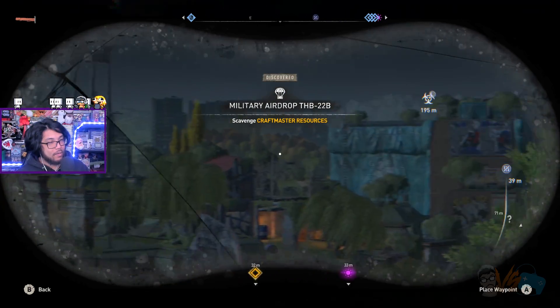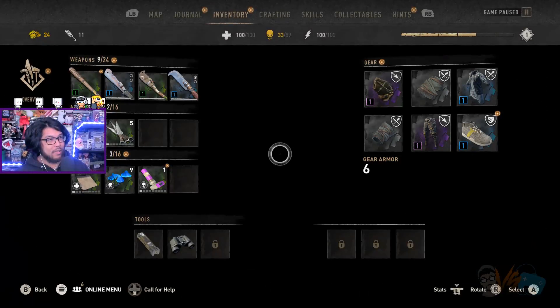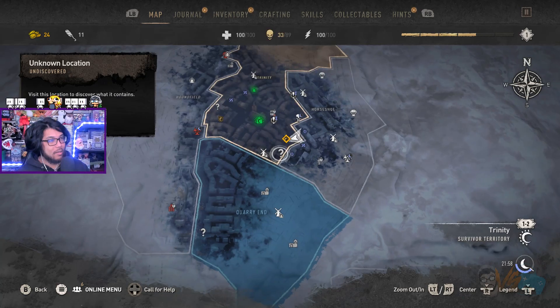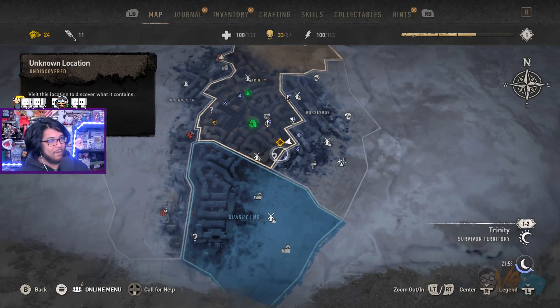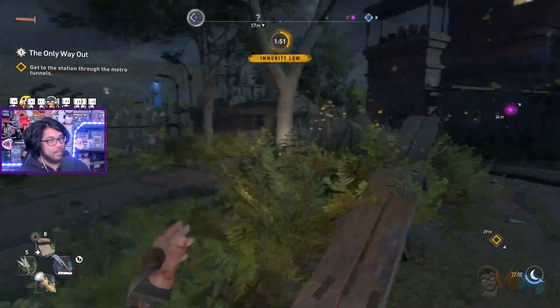Craft master resource — okay, is it done? There we go, looking, looking, looking. It's complete though. Look at the map — oh my god, look how much stuff. I unlocked this question mark though. Wait, can I find that question mark on the binoculars?